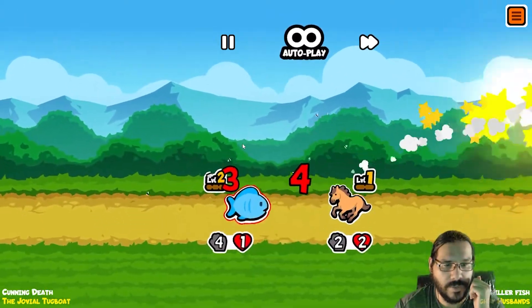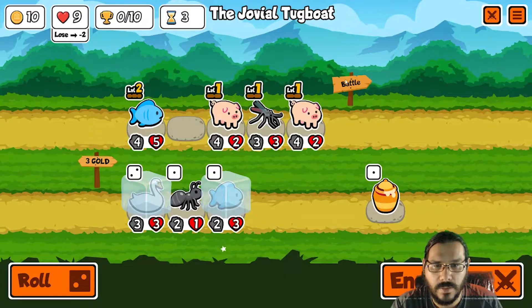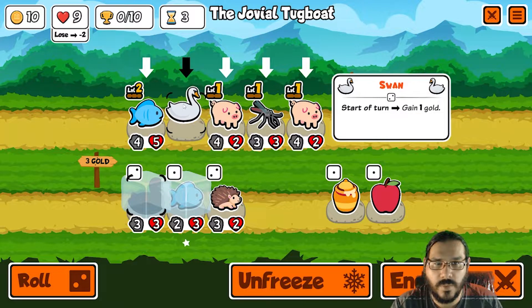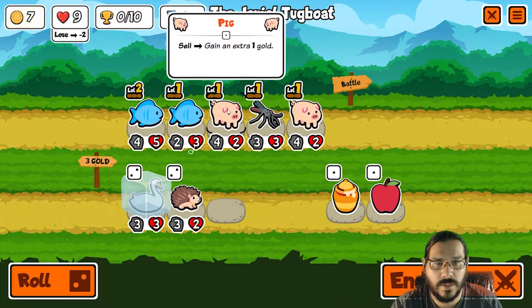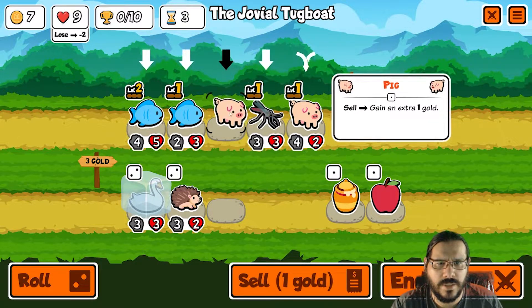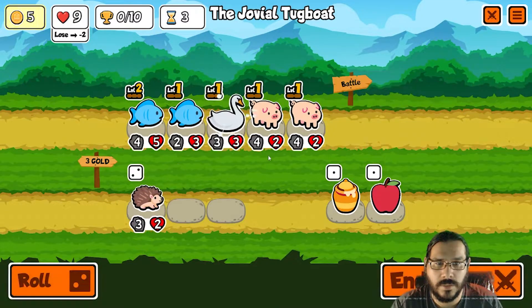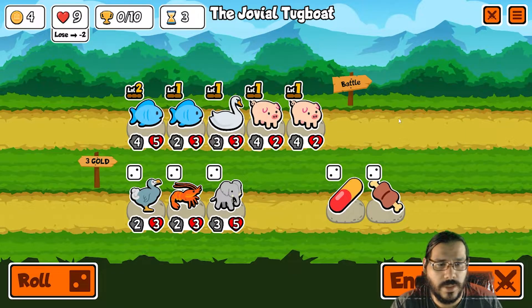If we're ever going to stand a chance. A tie — I'll take a tie considering the circumstances. Okay, not the team for hedgehog, that's for sure. Let's buy this one for sure. I kind of want to sell the mosquito before I do anything. Buy the swan. Reroll once. We don't want pills — what do we want? Apples? I'll take a meat bone. Give me a meat bone, I'll take it.